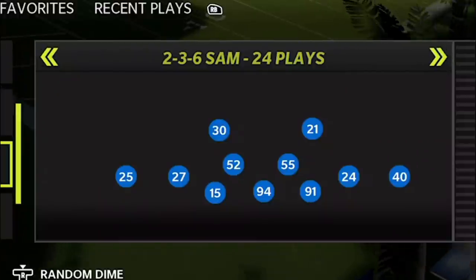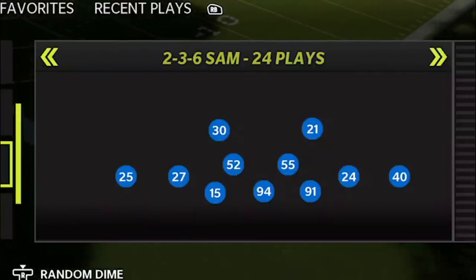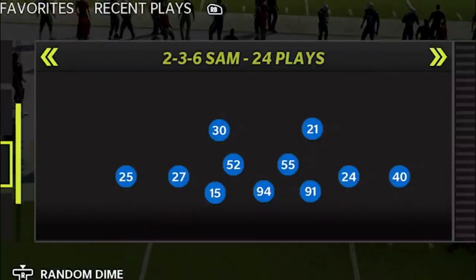I've seen people — some pro players — call it the meta defense right now, but I'm not really sure if that's the case. It's just a really good defense. It's really good if you're going against guys like Lamar Jackson or Kyler Murray — just mobile quarterbacks. The formation itself is the 2-3-6 Sam, also known as the dollar formation. Some playbooks will have the dollar, some will have the 2-3-6 Sam — it really depends on whether you're in a 3-4 or a 4-3 playbook.